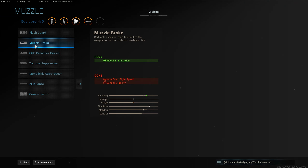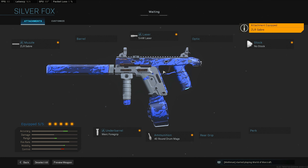I took off Slid Hand for No Stock, because No Stock increases your hit-fire ADS as well — same with the 5 Milliwatt laser and Merc Foregrip. And yeah, that's pretty much it. It was really good and really fun.